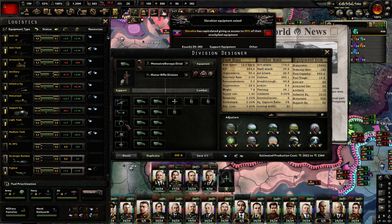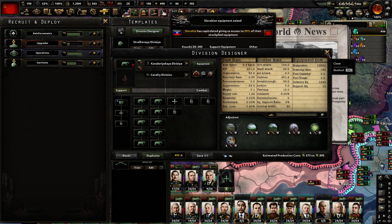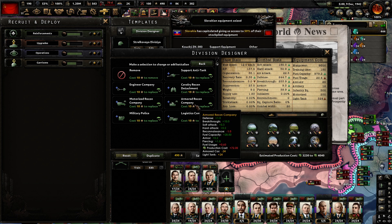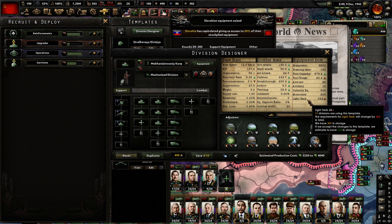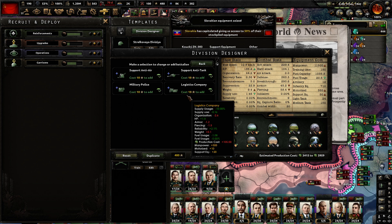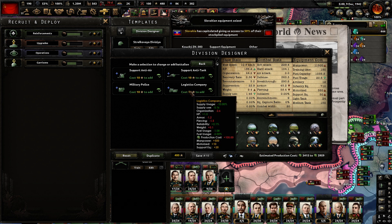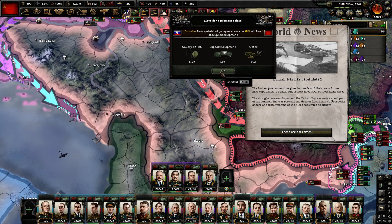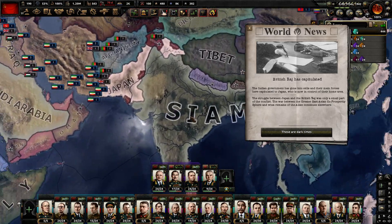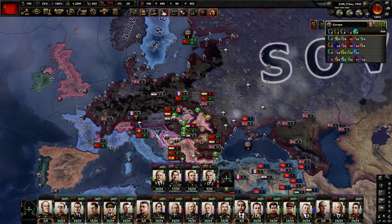Do we maybe want to do light tanks instead? If we switched out these guys over here, we would free up a couple of armored cars. Slovakia is also surrendering, giving us a good deal of infantry equipment. And for the first time, Japan is actually overtaking the British Raj in Siam — that is extremely big news for us.